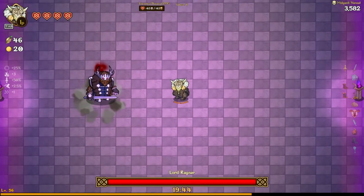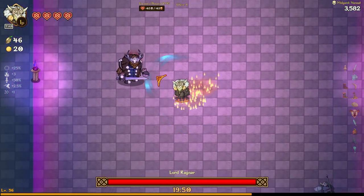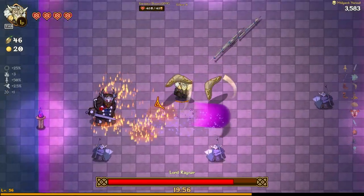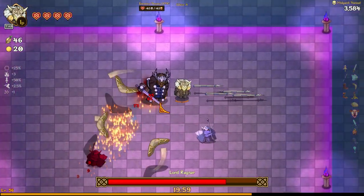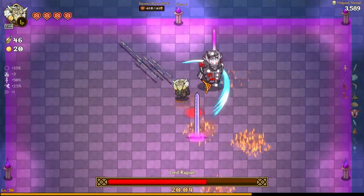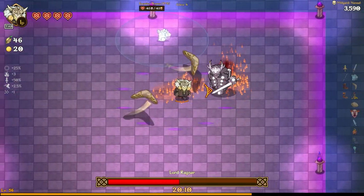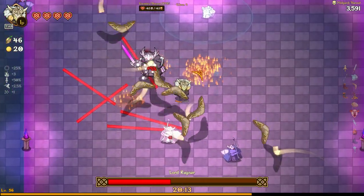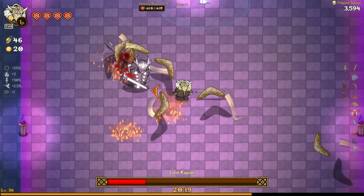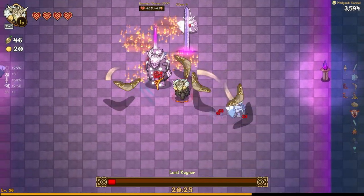Lord Ragnar appears — probably because we hit 20 minutes. He's throwing purple projectiles. We're rolling and dodging — I have a double dash so he doesn't know I have another roll. He's launching what looks like infinite swords, like something out of Fate/Stay Night.